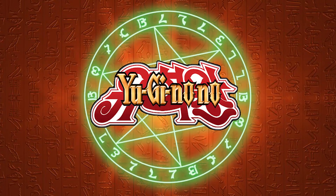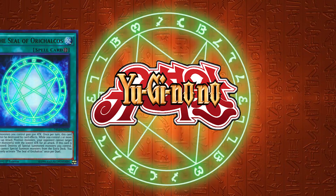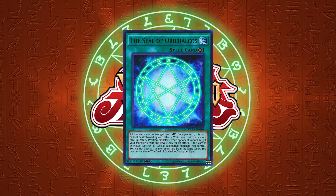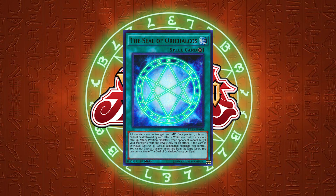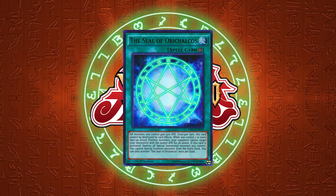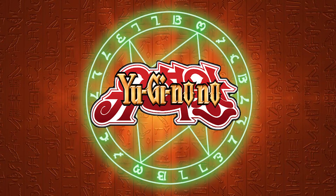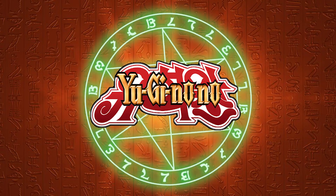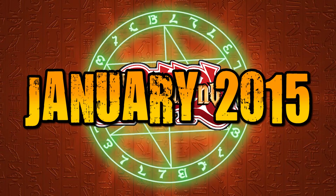Unlike other formats I've gone over, this format is far more modern and I don't have to explain ancient rules in the game like priority. I don't even have to explain the field spell rule because that came into effect in the TCG on July 10th of 2014, and Duelist Alliance didn't come out in the TCG until August of that same year. The ban list is a lot closer to our modern ban list, and we are going to be mainly focused on the January 2015 list.